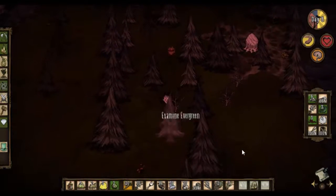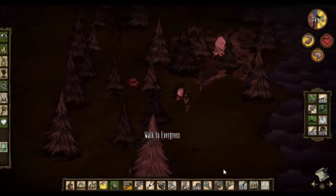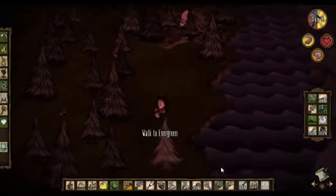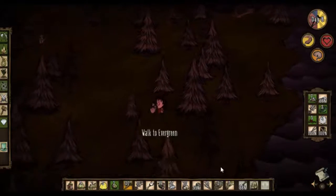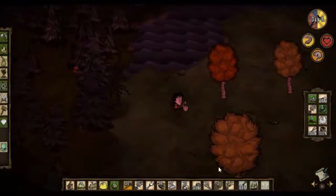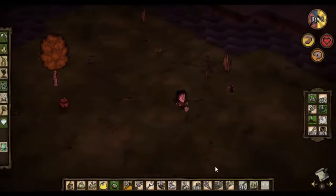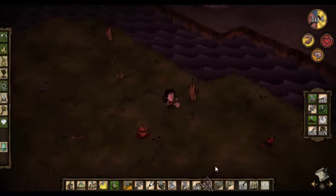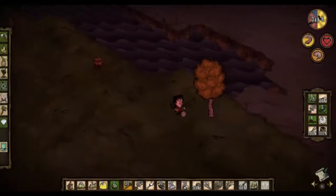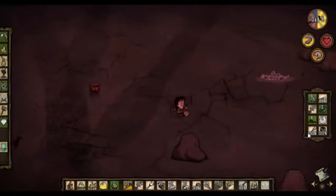Let's start heading back to base. We have some important things now. Let's get some more sticks on the way through. It seems that it's day eight and we've achieved most of our goals. Day nine - let's do some stuff around base, shall we? We need to start thinking about impending visits from the dogs at this point as well, which is one of the reasons why I want to get the alchemy engine done.